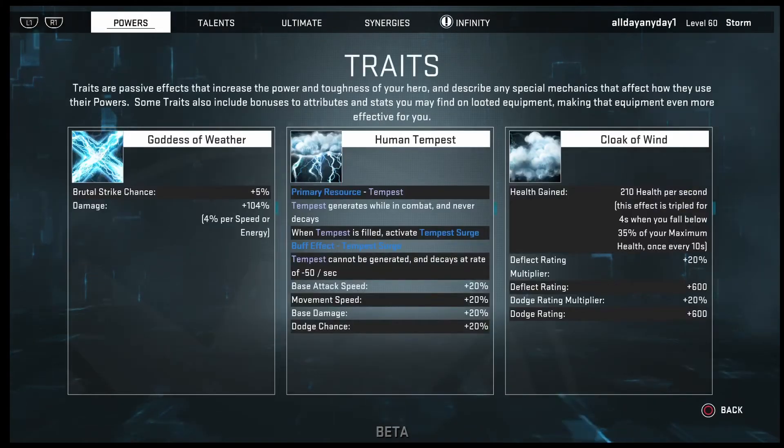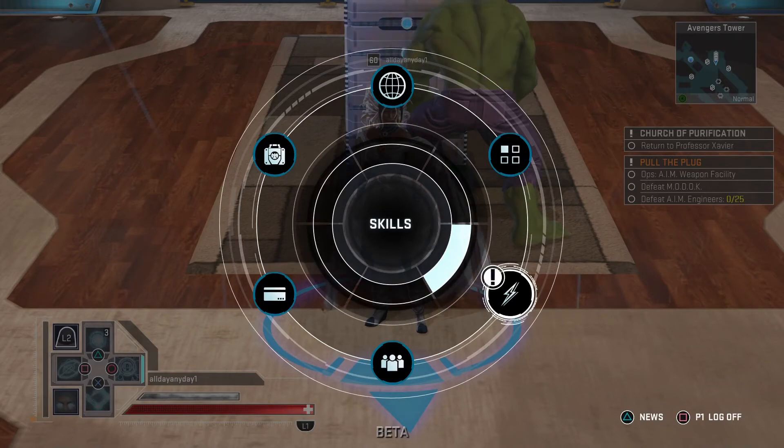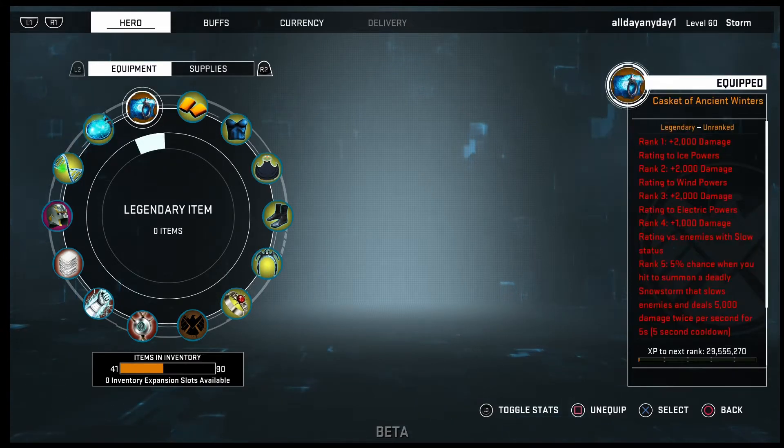So let's go ahead and look at her two main attributes: Speed and Energy are her two main attributes. If you have any artifacts or really any gear that has those two main attributes, that'll increase your base damage.